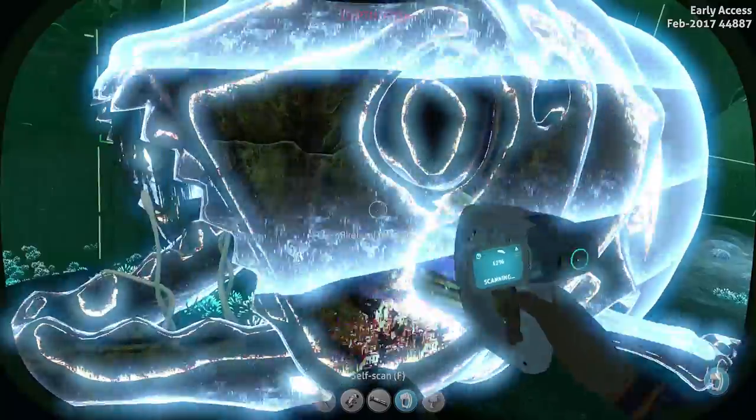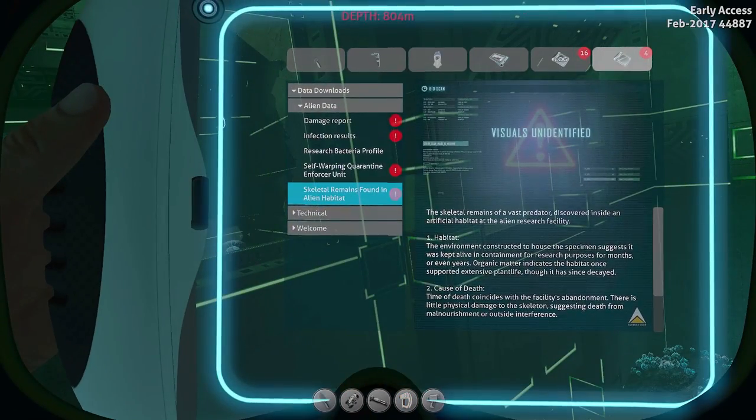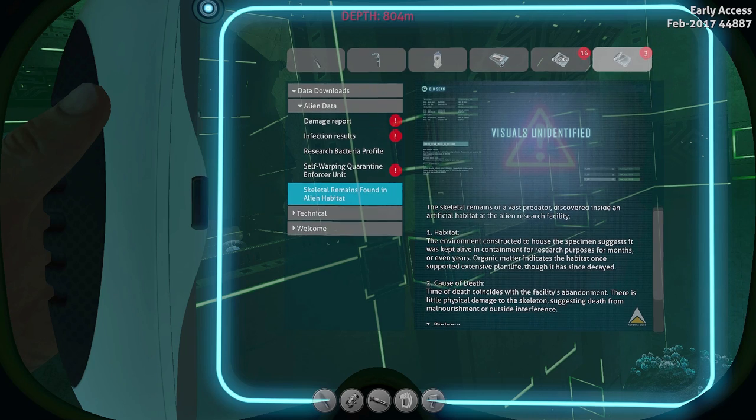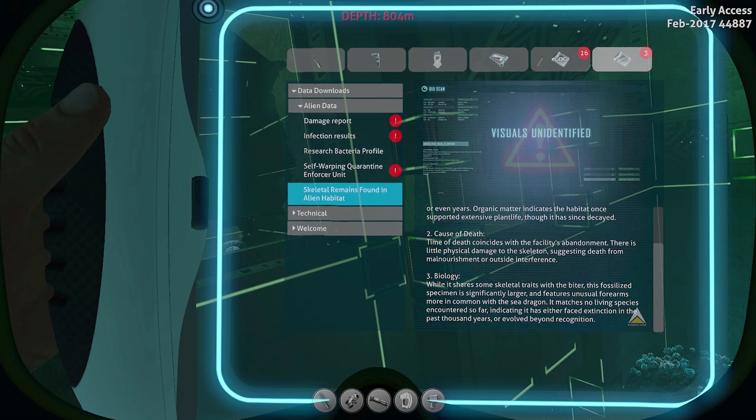Let me go back real quick — I can scan this. Skeletal remains. Skeletal remains found in alien habitat: the skeletal remains of a vast predator discovered inside an artificial habitat at the alien research facility. The environment constructed to house the specimen suggests it was kept alive in containment for research purposes for months or even years. Organic matter indicates the habitat once supported extensive plant life, though it has since decayed. Cause of death — time of death coincides with the facility's abandonment. There is little physical damage to the skeleton, suggesting death from malnourishment or outside interference. It looked genetically malformed. While it shares some skeletal traits with the biter, this fossilized specimen is significantly larger and features unusual forearms, more in common with the sea dragon. It matches no living species encountered so far, indicating that it either faced extinction in the past thousand years or evolved beyond recognition.